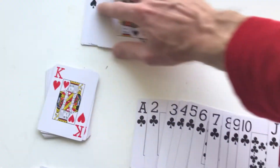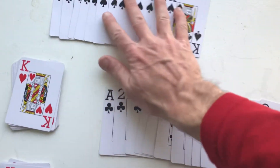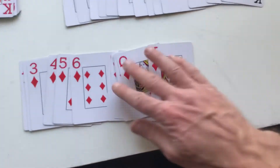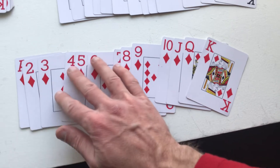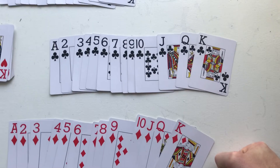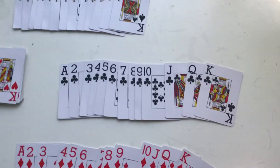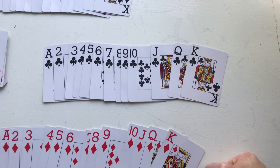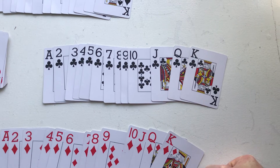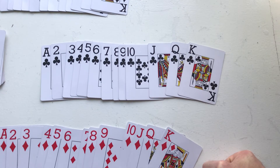So there are also 13 spades, ace through king, 13 hearts, and 13 diamonds. It's the same values assigned to each suit. So each suit gets one of each of these values, and the clubs have 13 cards, one for each of these values.